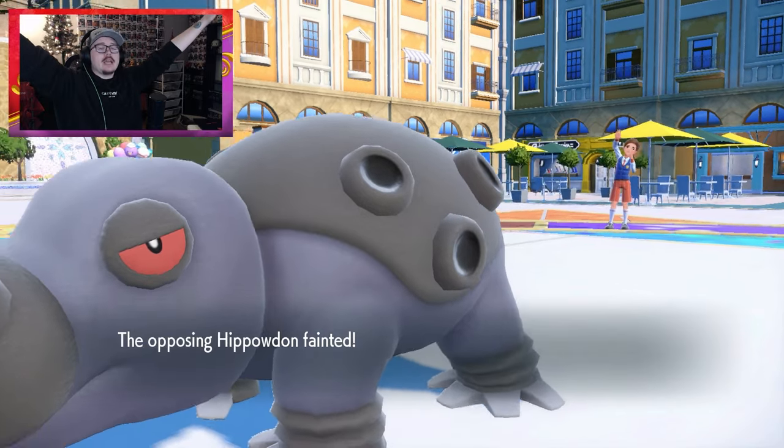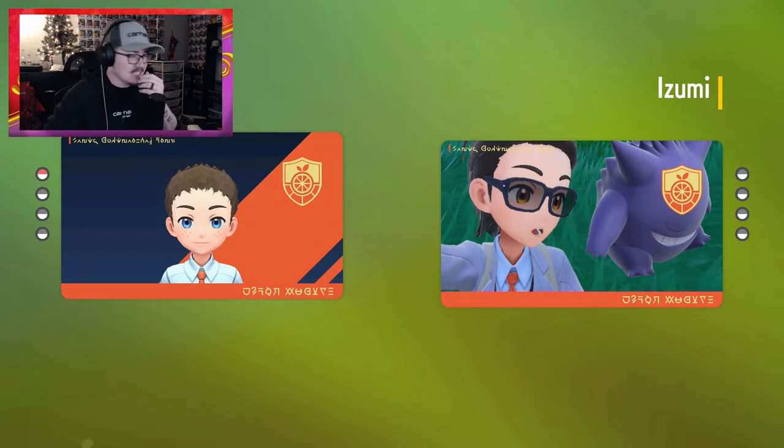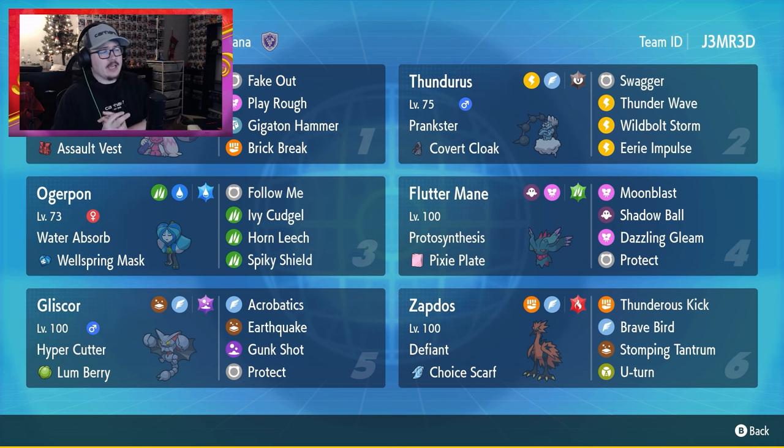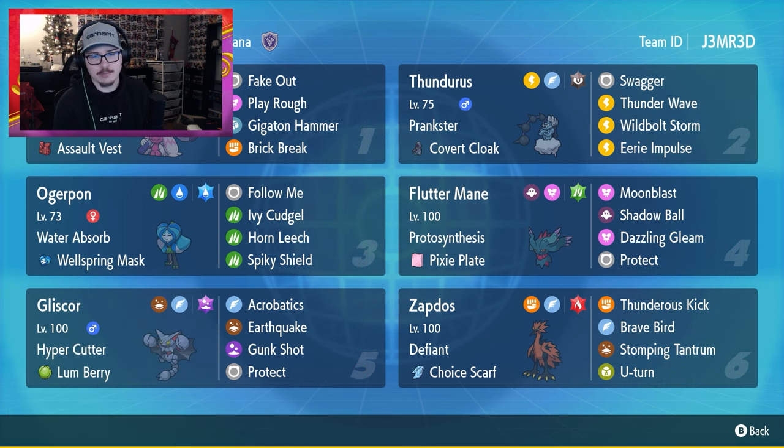GG — there was a lot of misplay in that battle but we got it done. Ouchie! All I had to do was Spiky Shield and win the game, but I was dumb so it was way closer than it should have been. Really cool team, fun way to play Tinkaton for sure — interesting battles with all the misses in one battle, and then me not thinking about Trick Room in the other. Just a really cool team with a lot of interesting components that meshes together nicely. Hope you guys enjoyed — leave a like, sub for more, check out the Discord, and until next time, peace!